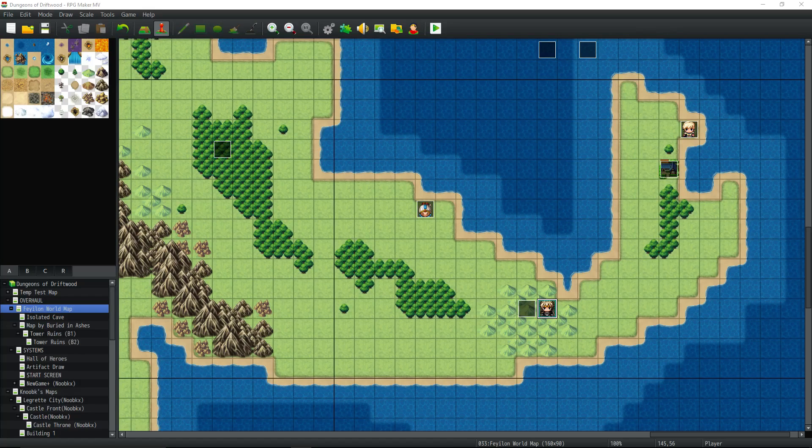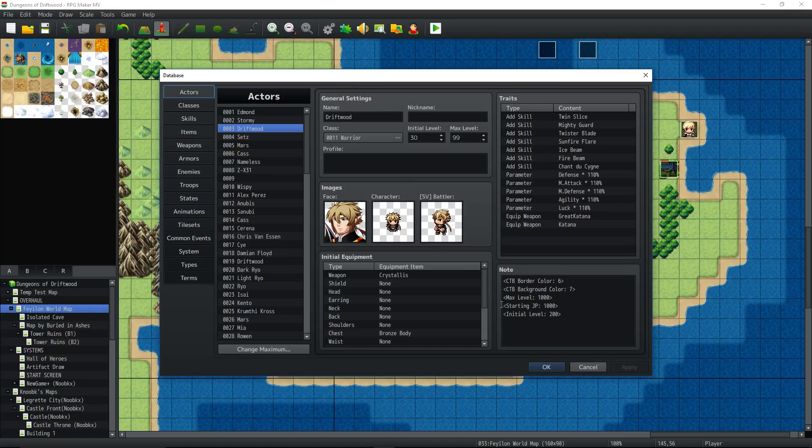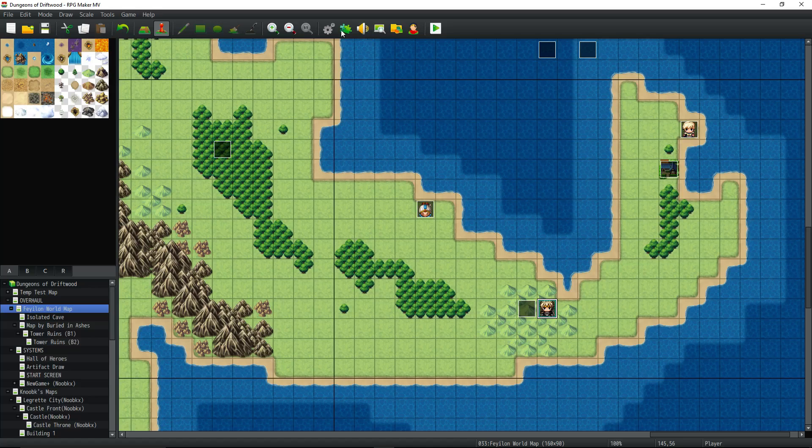How's it going everybody? I'm Driftwood. This is an RPG Maker MV tutorial and in this episode I'm going to show you how to use the Overkill plugin from Yanfly and Tigress. It's briefly a tutorial, but it's mainly a free resources video because Yanfly already sort of does that. So let's just take a look at the plugin real quick.